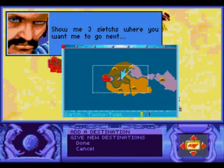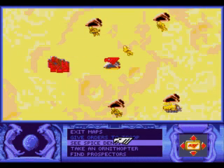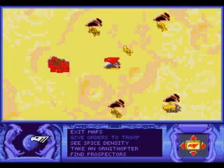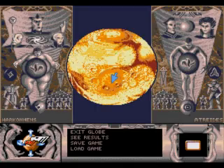The ones in grey still need to be sorted out. Just those two for now. As soon as they get there, they'll be able to start spice mining. This is the globe.